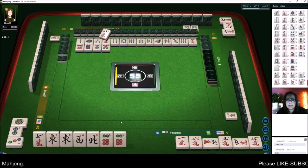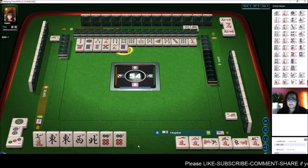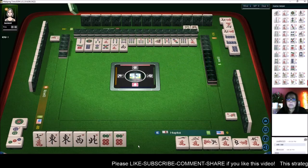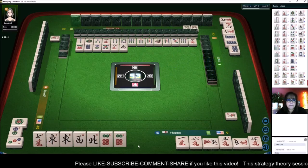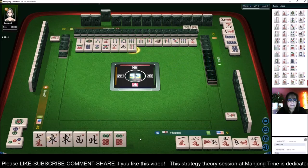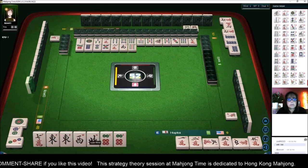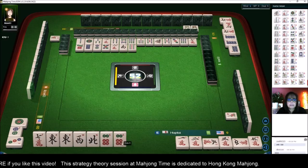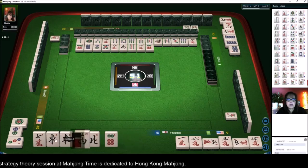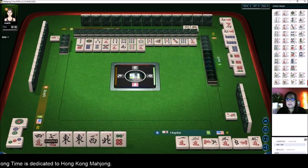Two dots — the only exception to the rule with single honors is a hand called thirteen orphans. That's where you have one of each wind and dragon, one of each one and nine, and then any tile paired. That's called thirteen orphans, and it is a ten-fawn hand — it's the biggest hand you can get. Nine bamboos — so we need cracks and we need to pair up so we can pong. Two characters — there's a crack, but they're isolated. We're going to need to get more help there.